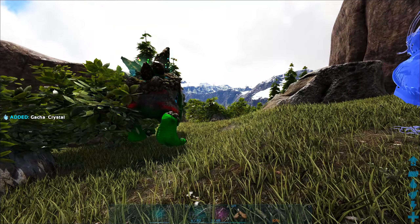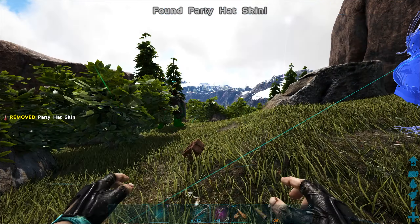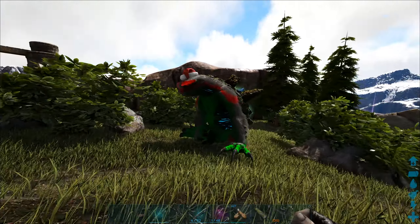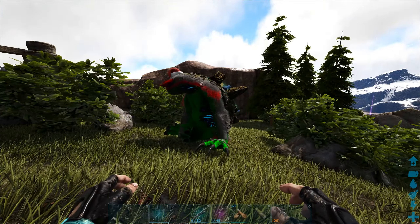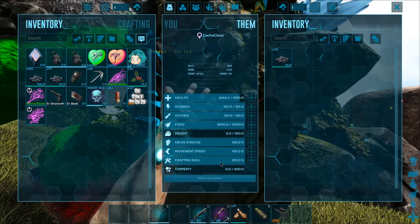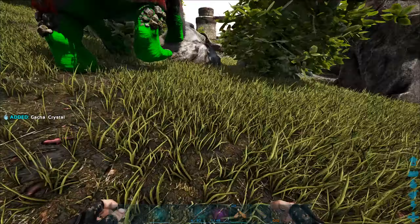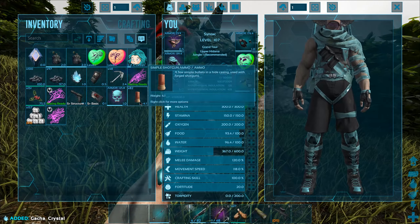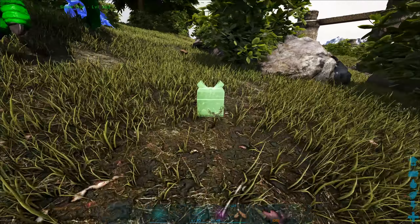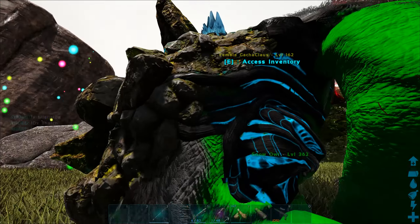We got a party hat - I'm gonna drop that, I don't really want that. You can get a lot of random stuff from these things. I'm not sure if it'll give weapons. Oh wait - okay, so level can't make a difference because its crafting skill is only 100. We got a gift box - let's place that down and open it. I got some mistletoe from that, sweet.